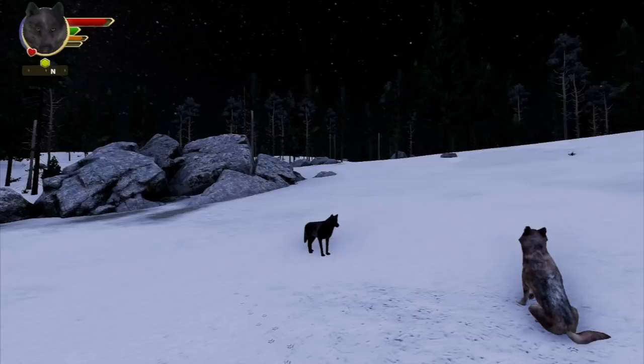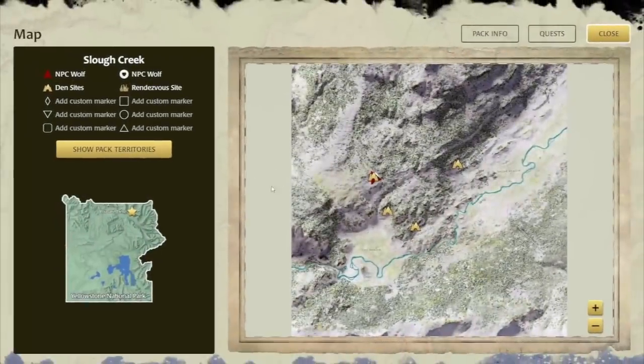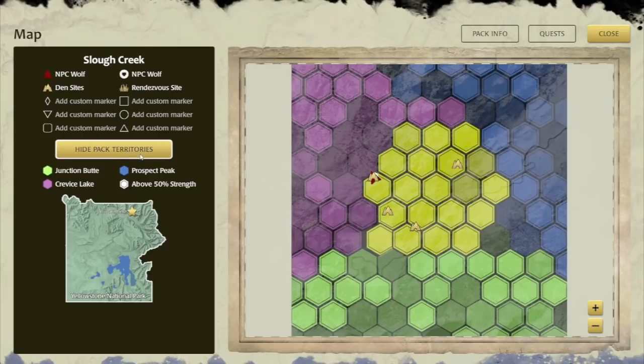We have an alert at the beginning of the game now, and you'll see it once — just remember, woofing means go home if you're out and about with your mate, or if you're at the den with your pups, to send them into the den. And we've made some tweaks to the rate that territory hexes decay, which will make it a little easier in general in the established territory quest.